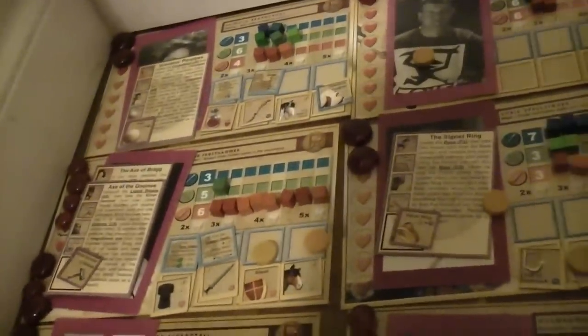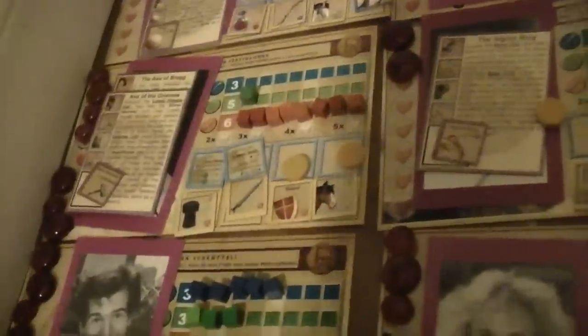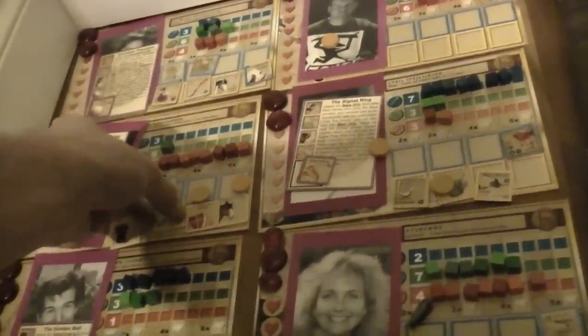Tice is taking a shot at Fry's. Fry's has a duel number of 10, she has a 9, so she's going to get a minus one and has to get an 8 or better. Looks like she's successful. She is going to take his sword away from him.